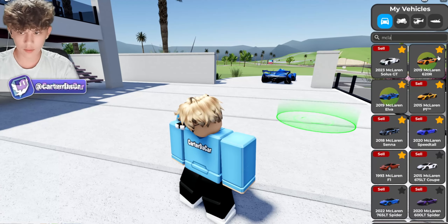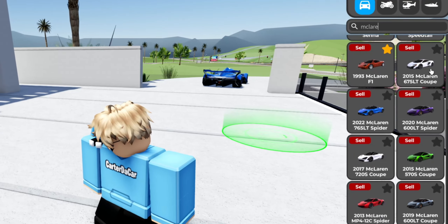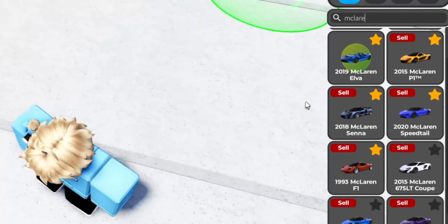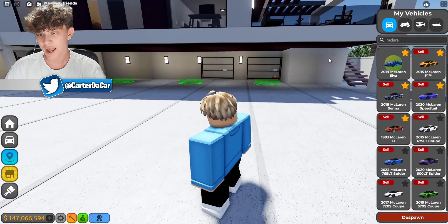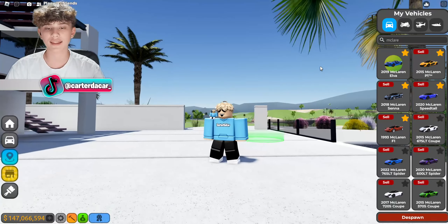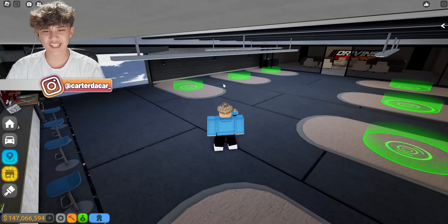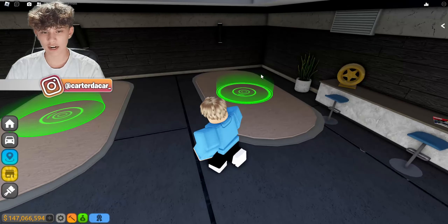We're gonna take a look at my inventory and search for McLaren. So there's a lot of track McLarens and hypercars. I think we'll do the track cars and the hypercars downstairs, and then we'll put some leftovers upstairs. If we run out of space, we could even use another house and get someone else to spawn in that house for us. I want to do a row of track cars here and then maybe some more expensive, rarer McLarens there.